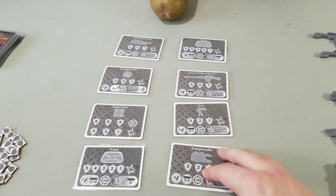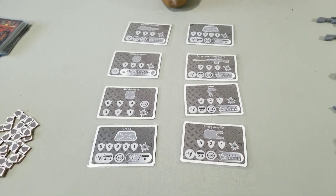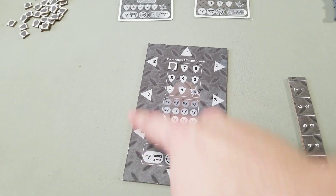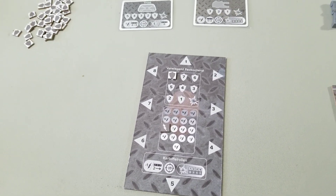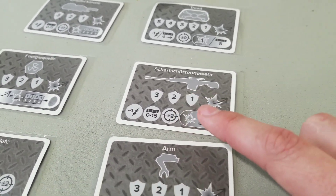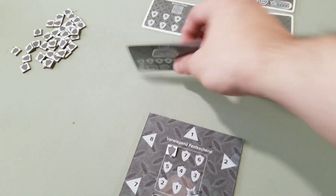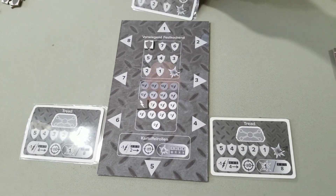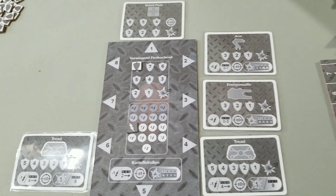Once you've drafted all eight cards, you're going to place these equipment cards into your potato command board and program them into one of the eight slots. This is important because some weapons have accuracy that will allow the player to change the die roll during combat to target a different equipment part. So you likely don't want to put treads next to each other — put treads over here, put a shield plate at one, the energy quell is going to go to five, and then place your weapons around.